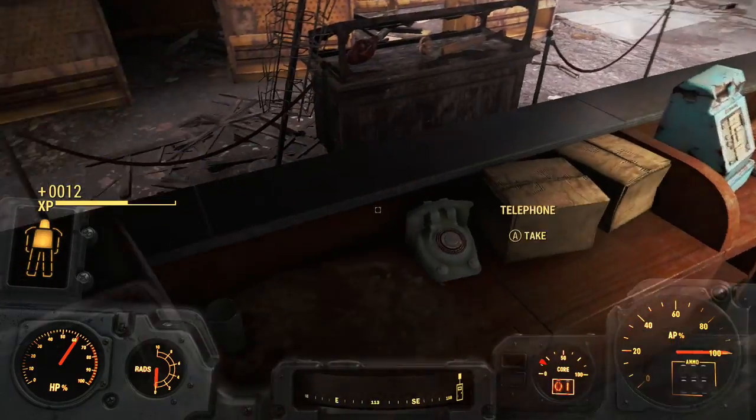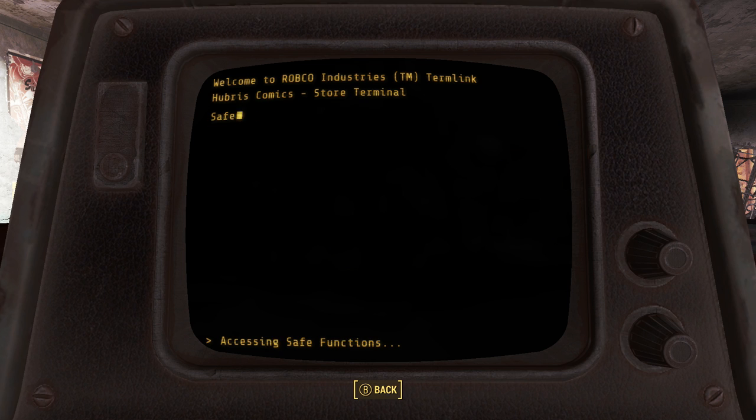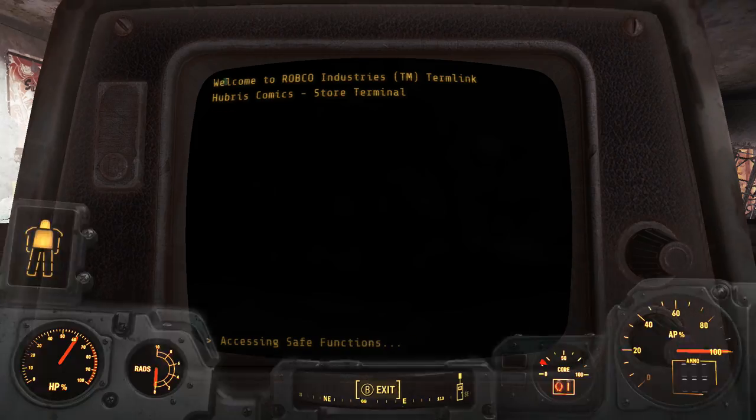Once you've successfully lockpicked the container, you'll see that you get 12 XP from that. You can go ahead and take the axe out. From here, go back to the terminal, go into the terminal options, and choose to re-lock the container. When you re-lock it, turn around, look back at the container, and it needs to be lockpicked again. Go ahead and lockpick it and you'll get another 12 XP. From here, you basically just rinse and repeat over and over again, getting 12 XP every time.